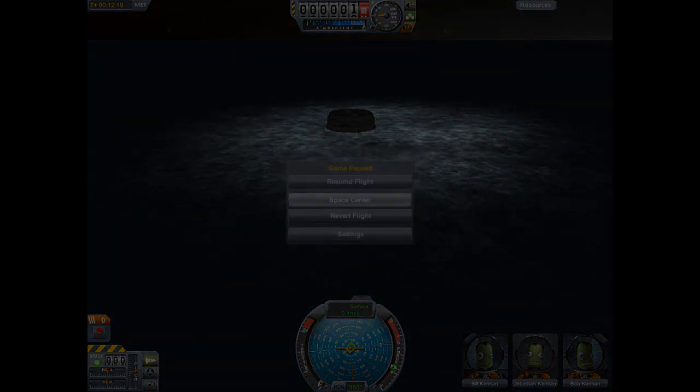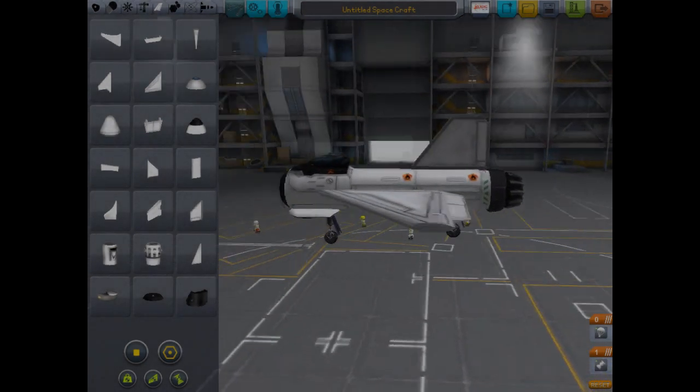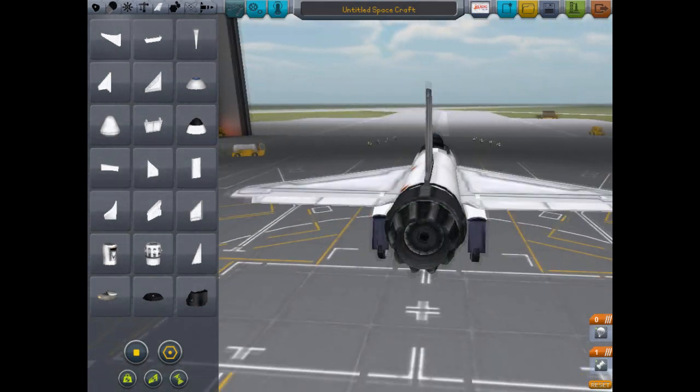Let's revert flight and get into the space center, because now I want to demonstrate the drag chutes. Okay guys, we have a little plane here — just your basic plane. It's got wings, an engine, an intake, and landing gear. But the biggest thing is this little green piece on the back. That right there is a 1.25-meter stack drag chute.